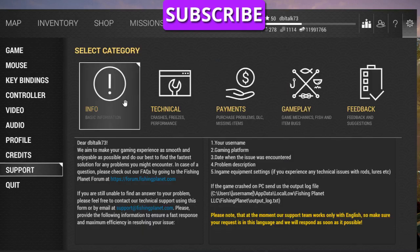You click on Support, and then you choose what your problem is. You want basic information, technical — whether the game is freezing, performance, or whatever — payments, gameplay, or feedback. If you appreciate what they're doing, give them some feedback.